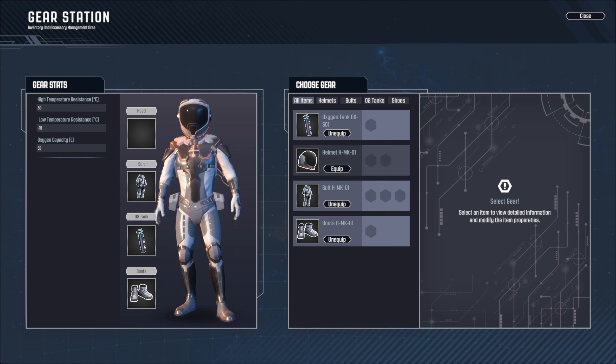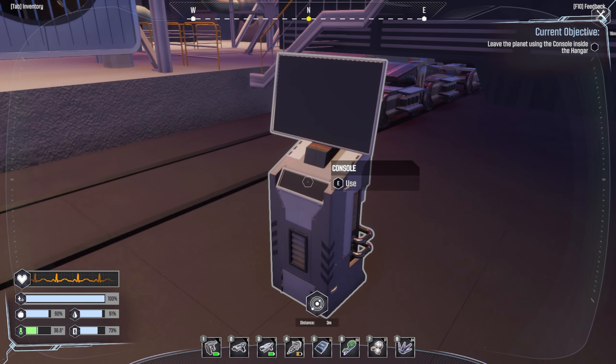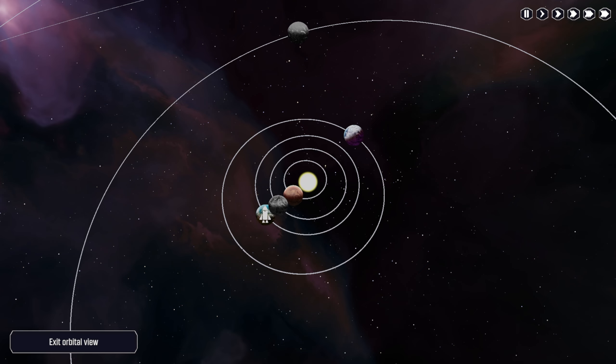That does actually affect our stats - low temperature resistance and high temperature resistance are both added. Alright, now we need to make that ship and get out of here. The target is still in the logs - it says it's highlighted the planets we're able to reach with available supplies.